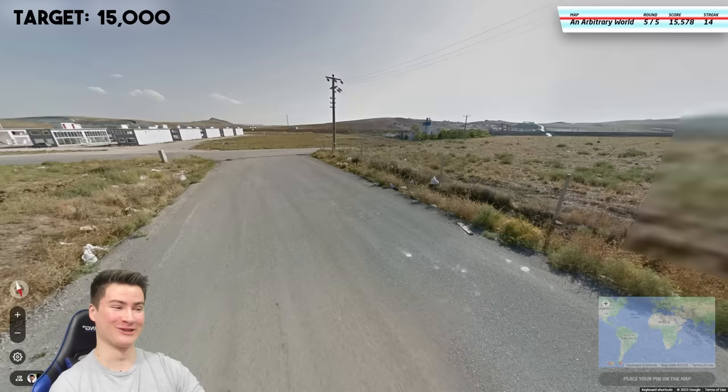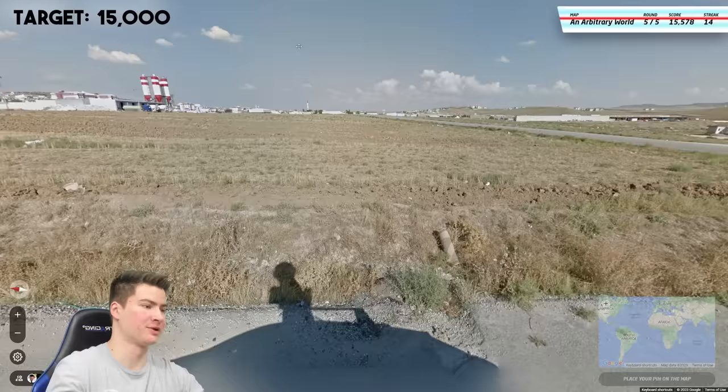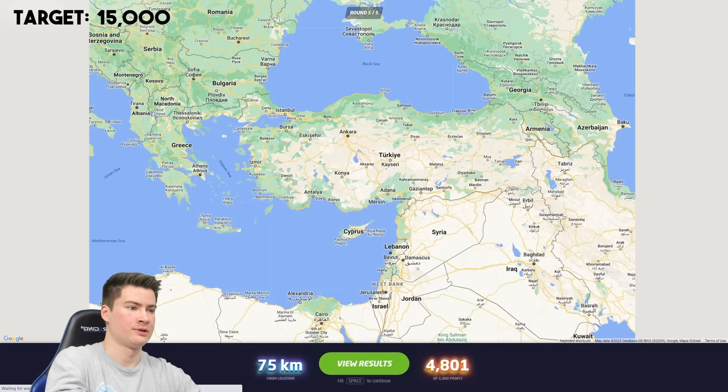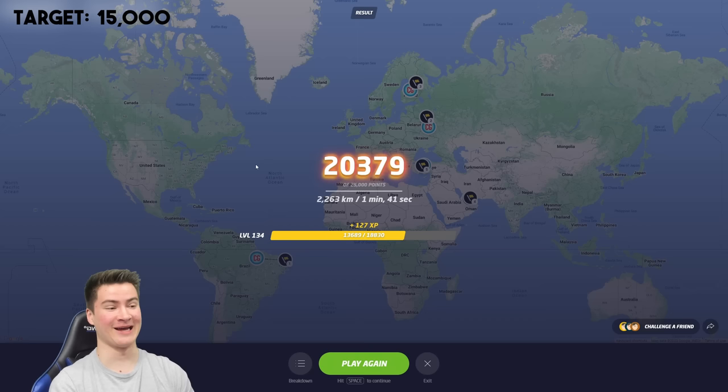Last round here doesn't really matter too much. I think we're going to be in Turkey from that language. Yeah, I mean this looks like Turkey — these kinds of apartment buildings, the dryness. We'll click by Ankara. It's actually close — not bad. 20k. We're slowly getting better with all these scores. Hopefully we can keep this up. By the time we hit like 23, 24k, we're just getting clean 24ks. We can dream, right? So next one's going to be 18k — this is where it gets tricky.